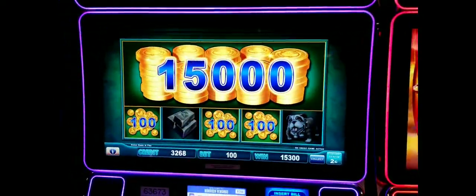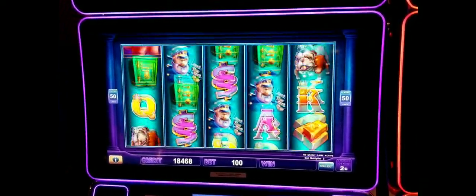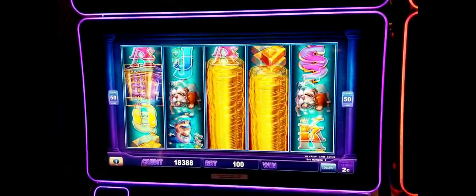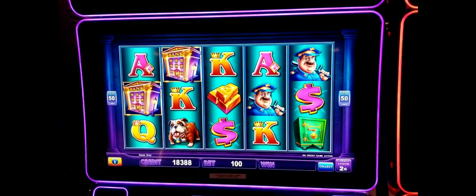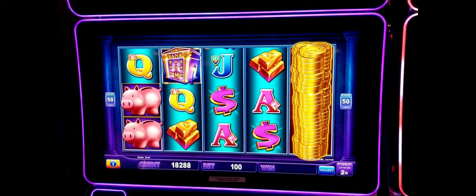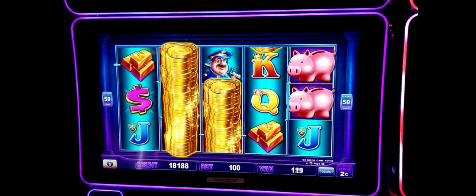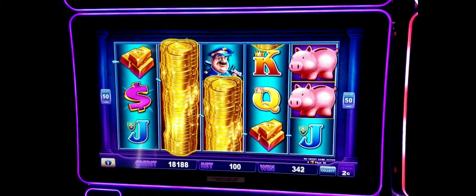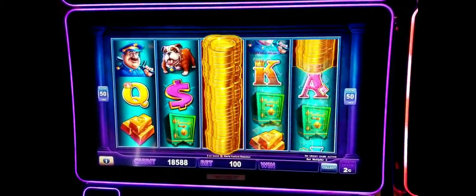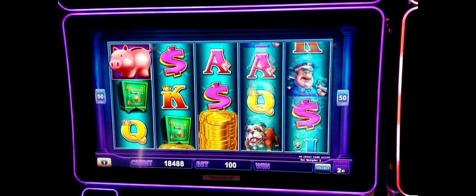Nice hit. I would do a couple backup spins - yeah, definitely. Oh, I think it's gonna come up again. If you get the bank bonus, you should probably pick the free spins because you can get the pigs inside the free spins also. You can hit a bonus inside a bonus - with nudging reels, nudging wilds, I think it's something like that.